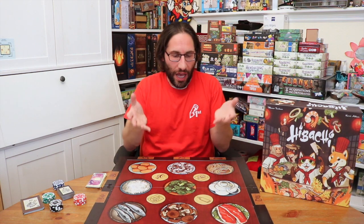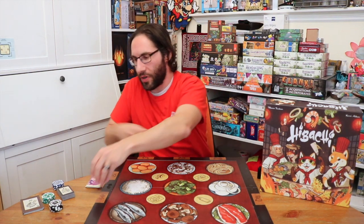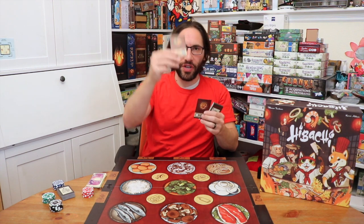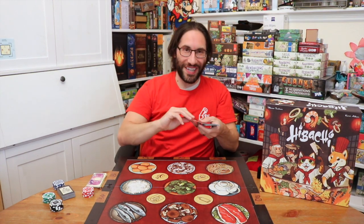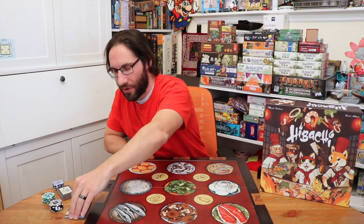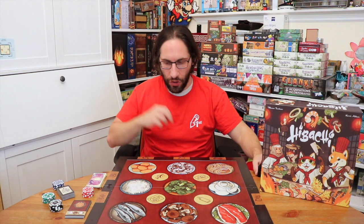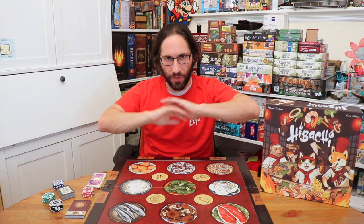I got this copy sort of late, and then the holidays, but we got the video together and got some time to play it. This is a pretty straightforward and fun dexterity game, or coin throwing game, where players are going to be working to be the first to create three different dishes from three ingredients. It's a little bit of a race because the very first player to do it gets it, but it's not a speed game in any way, shape, or form. You are able to get the first player token as you're going into the recipe, and if you do that and get the card before anyone else, you win.